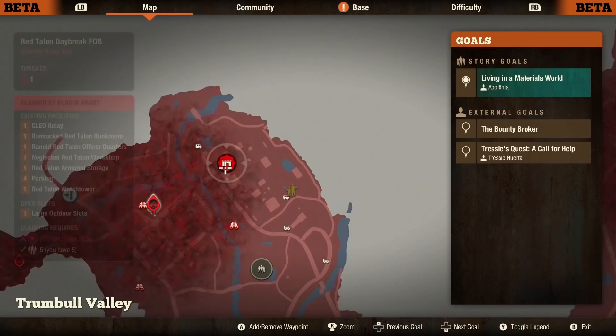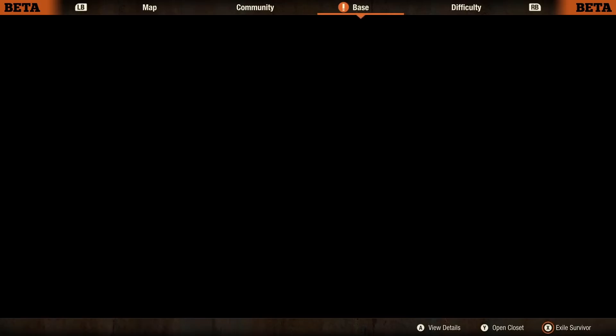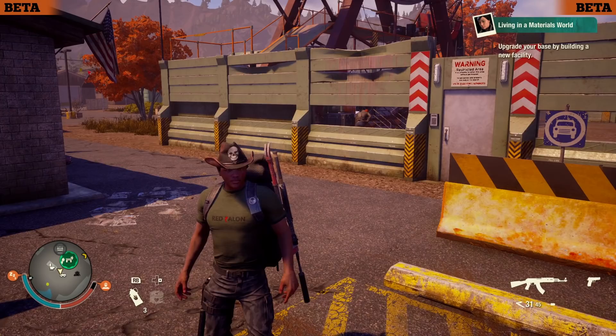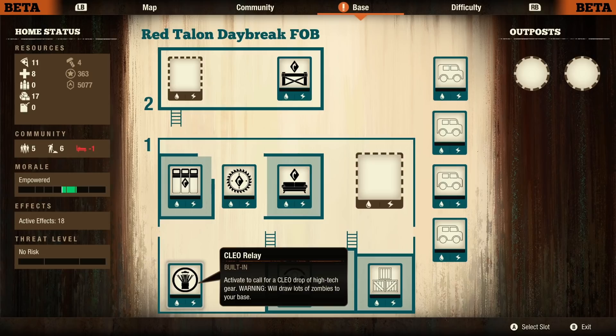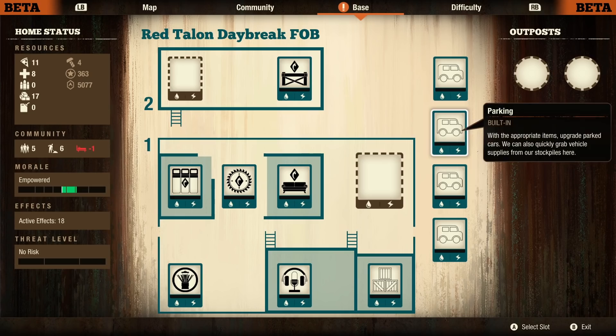From there, I'm actually heading up to the Red Talon Daybreak FOB, which is also a five-person base. I'll grab the influence points required and hop over there. Here we are at the Red Talon Daybreak FOB — forward operating base. I've taken it over very quickly. The base is very much a Red Talon base: you have the Cleo Relay, a ransacked Red Talon bunk room, a neglected Red Talon workshop, rancid Red Talon office quarters, a built-in watchtower, one small slot, and one free large slot.